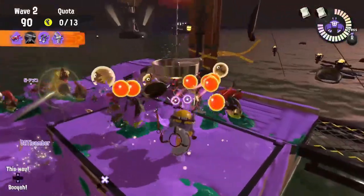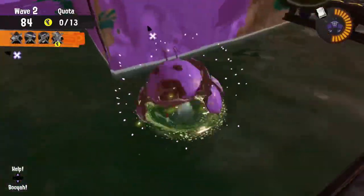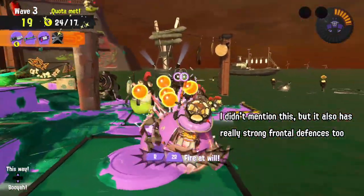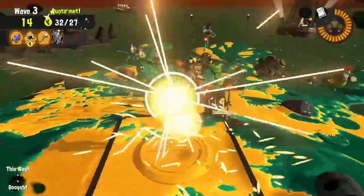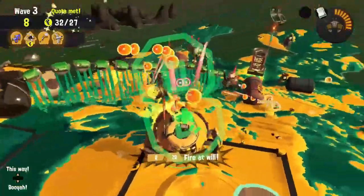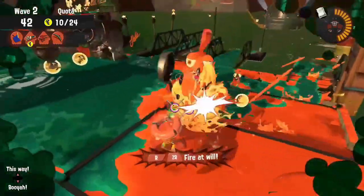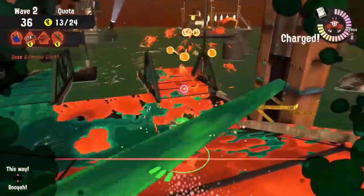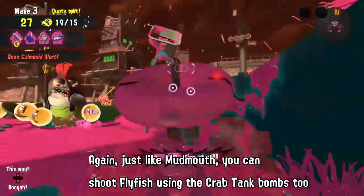I feel like Crab Tank is one of the more underwhelming specials in this game, since it significantly limits your mobility. You move very slow forward, but you do move faster sideways. I can see it being useful to revive a group of teammates together or to clear enemies in a straight narrow path, but I find it underwhelming overall. The best part about the Crab Tank is its range — you can use it to attack stingers or boss salmonids from a distance, though you do have to be careful of Maws and Flyfish. If anyone has any good tips for using the Crab Tank, feel free to let me know in the comments.